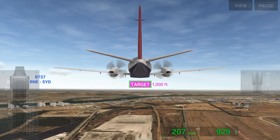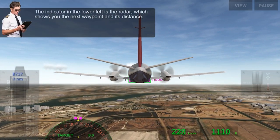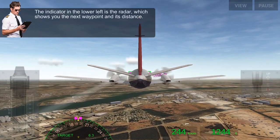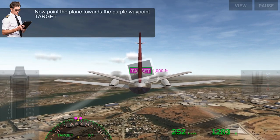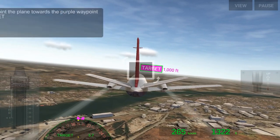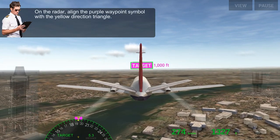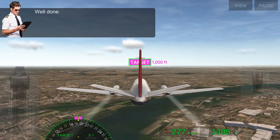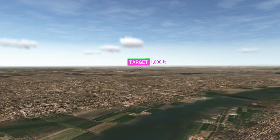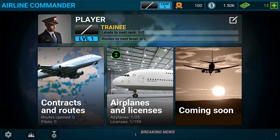Looks like we have a very pleasant flight right now. We've reached our altitude and the target distance is around 6.1 away. You can tilt your screen — there's no left and right virtual button. All you have to do is tilt your screen to make it go up, down, left, and right using the gyro system on your phone or tablet. It's a really good game.